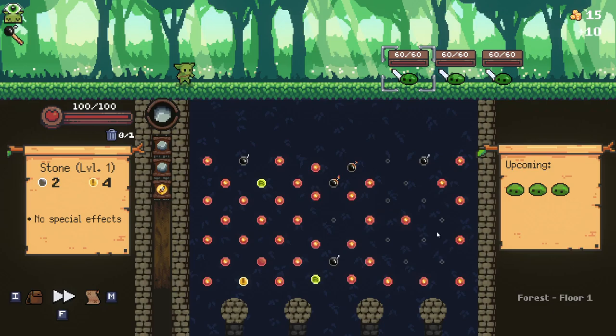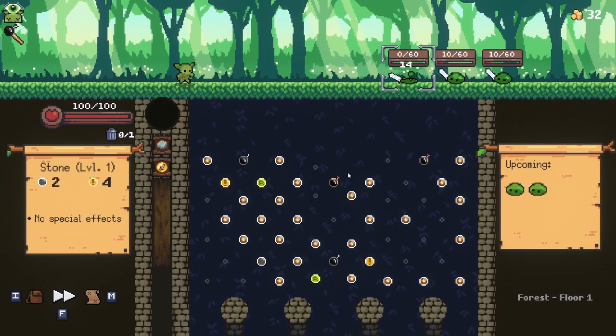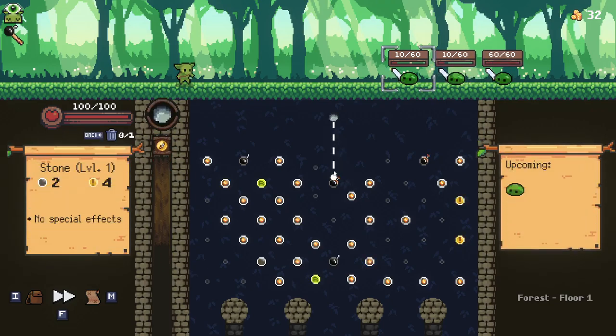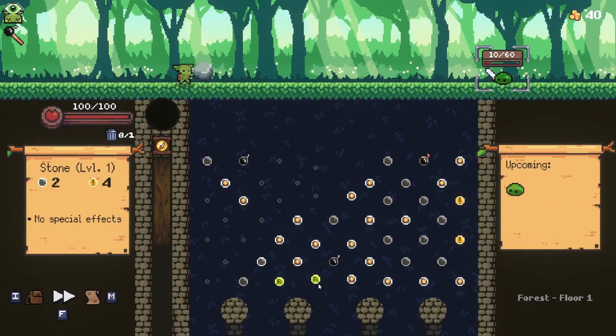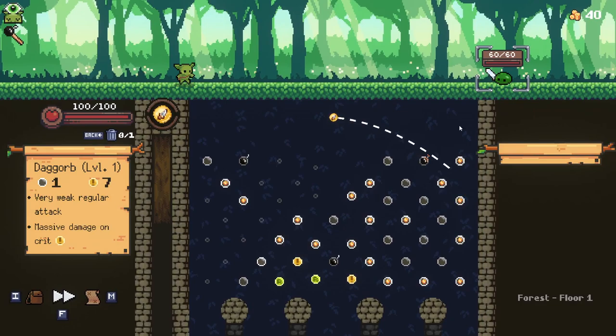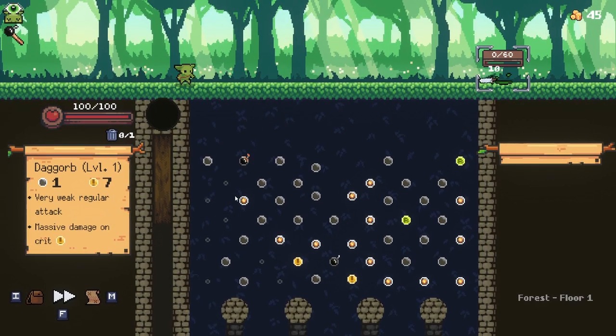One thing I really love about this new money system is something I always felt Peglin was missing. In Peggle there's a very satisfying ding, ding, ding as you hit all the pegs — this game never really had that. The coins have definitely added that for me. There's now a really satisfying ding when you hit pegs, and although it disappears once the peg has been cleared of its coin, it still sounds really good. Bombs are doing a great job — they do 50 damage to all enemies, whereas the pegs do a set amount based on the orb you're using.